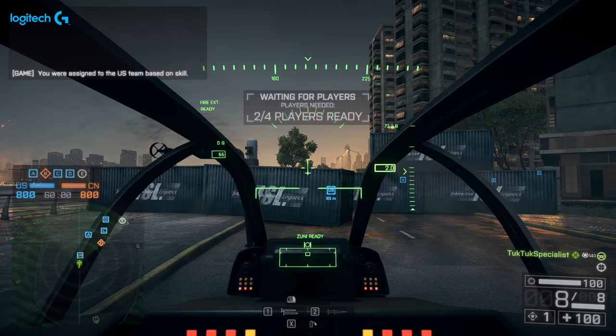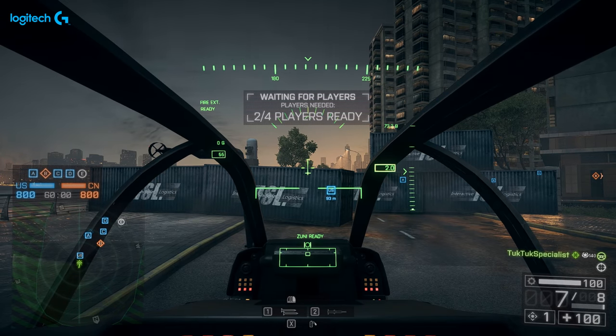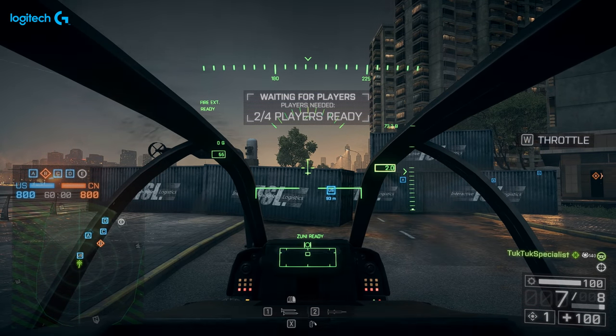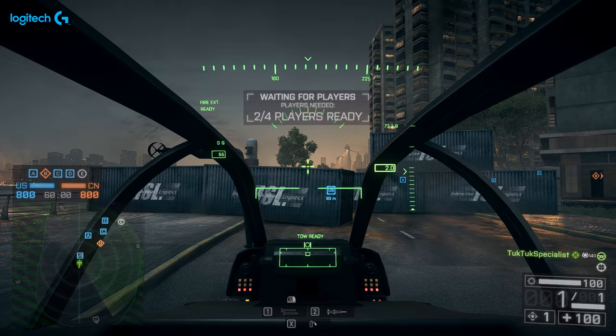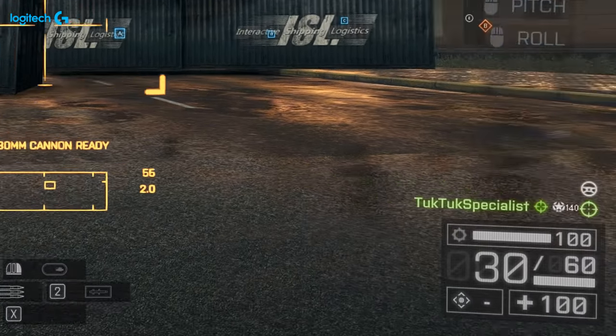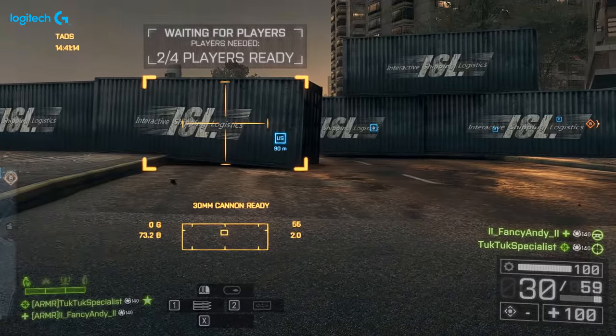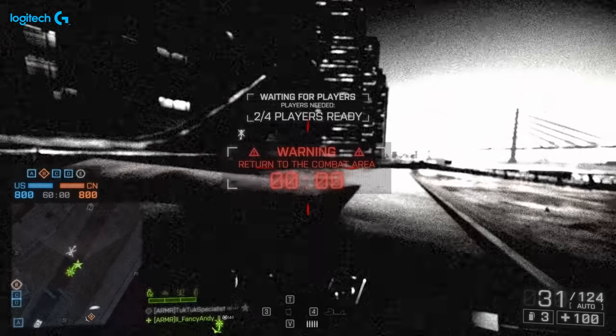When you spawn in a vehicle — mainly one that has a magazine or cartridge like the LAV, the Zunis, or the 30 mils on the helicopter — make sure you shoot one round. That will then start the reload, so you're going to get a whole other magazine for free.